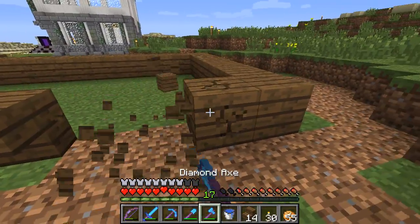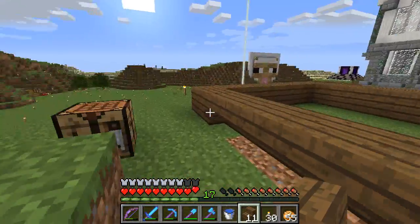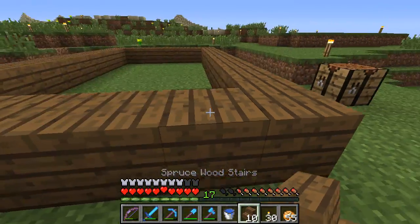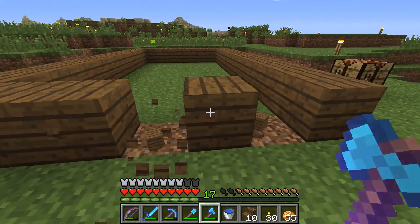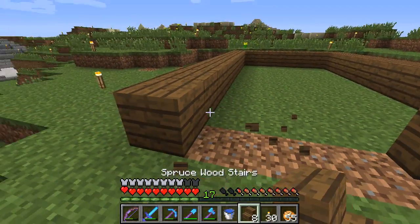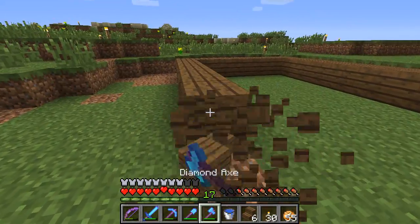Let's make this like this. That enderman - jesus, it's talking to me! Like that - right there is gonna be the doorway. Can grass grow under that? I'm not sure if stairs are transparent anymore. That's something that'd be cool to test out.